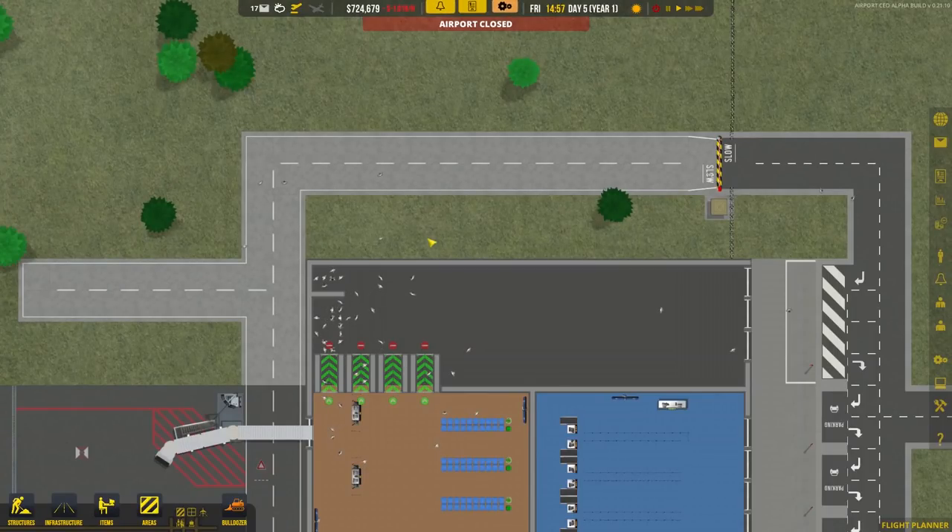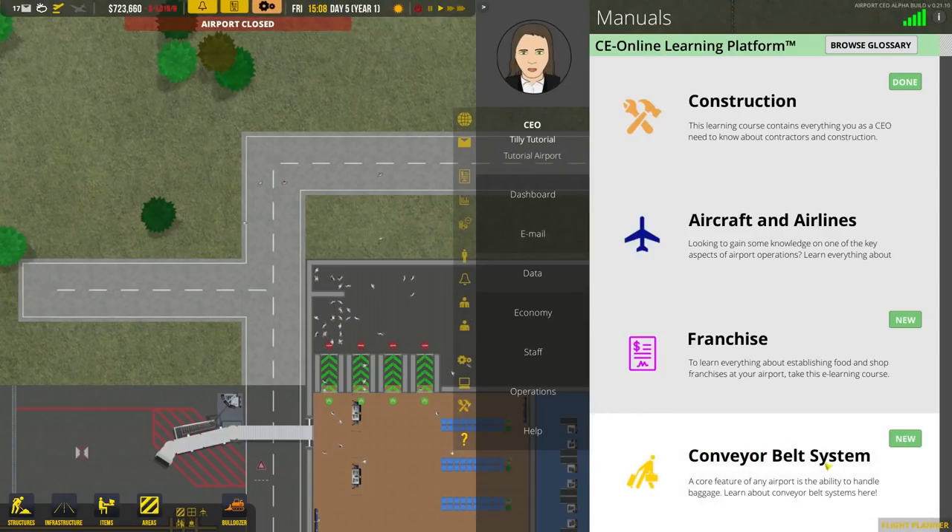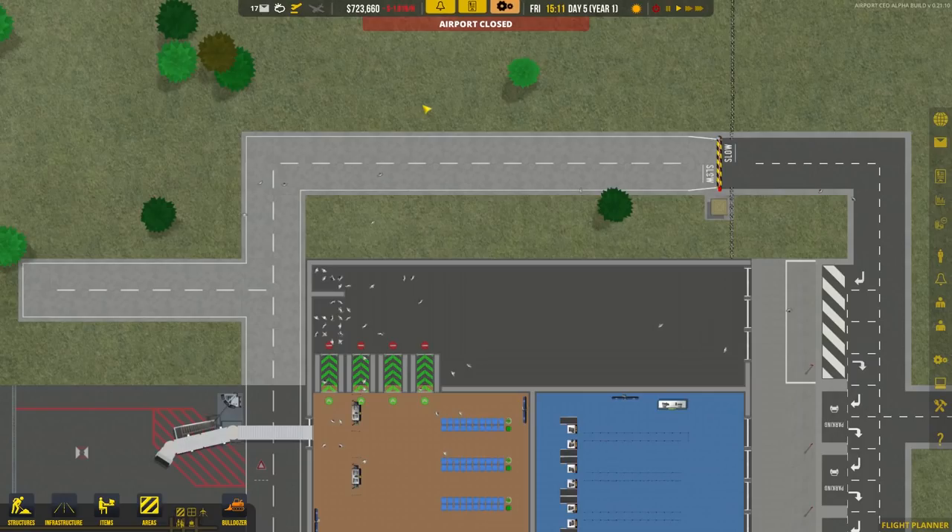Hello lovely people, welcome to the Geek Hubbard. I am Penj and this is a baggage handling tutorial for Airport CEO. The game came out a short while ago and one area where people are struggling — and I count myself among that number — is the implementation of the baggage handling service. We're not looking at bag scanning or disposal; we're looking at getting the basic baggage handling services into your airport.